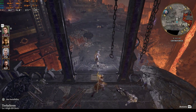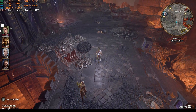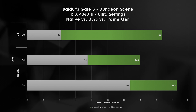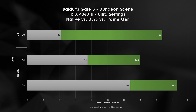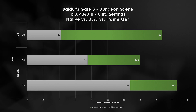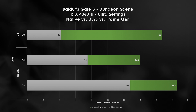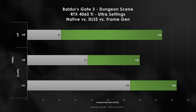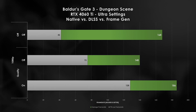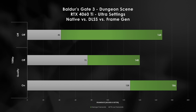Loading up an older save near the Adamantine Forge, the native experience at 1080p averages 168 fps — excellent. But a 42 fps 1% low is noticeable. This game is heavily CPU limited, and engaging DLSS in quality mode actually hurts our performance. However, it does show better 1% low performance, which might be worth the trade-off. But what about frame generation?